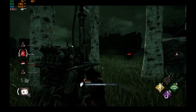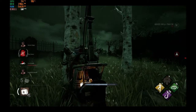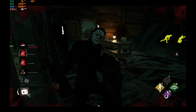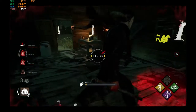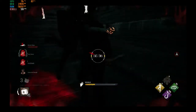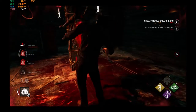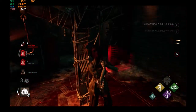Here we have Dead by Daylight running on high settings at an average between 45 to 60 frames per second depending on what's going on in the screen. You can probably get an average of 60 frames per second on medium settings if you want.